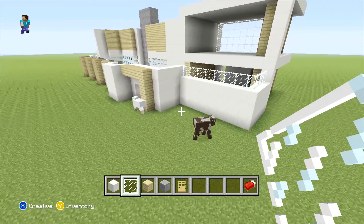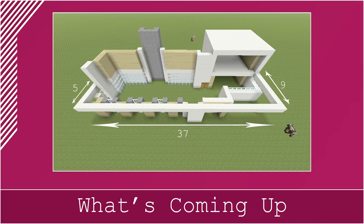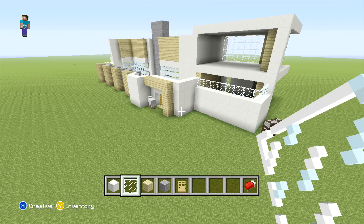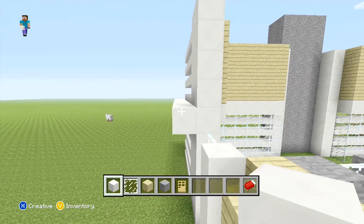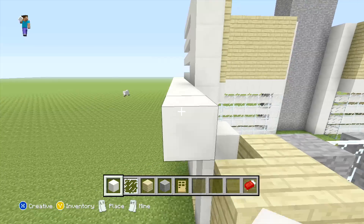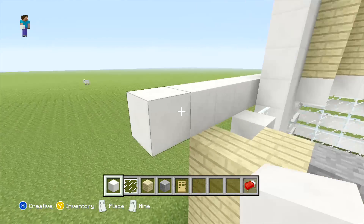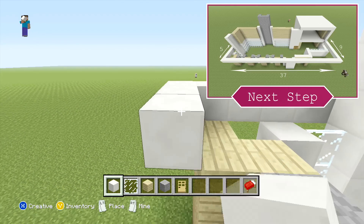There we go, that's the bottom half of the back wall placed. What we need to do now, same as what we did for the front, is actually divide up the two floors. We're just going to be placing a quartz floor to divide them up. To begin, come to the right hand side where we can extend our quartz back another five blocks, and in front of the last block extend it back another 36 blocks — this row should finish exactly in line with the outside row of the building.